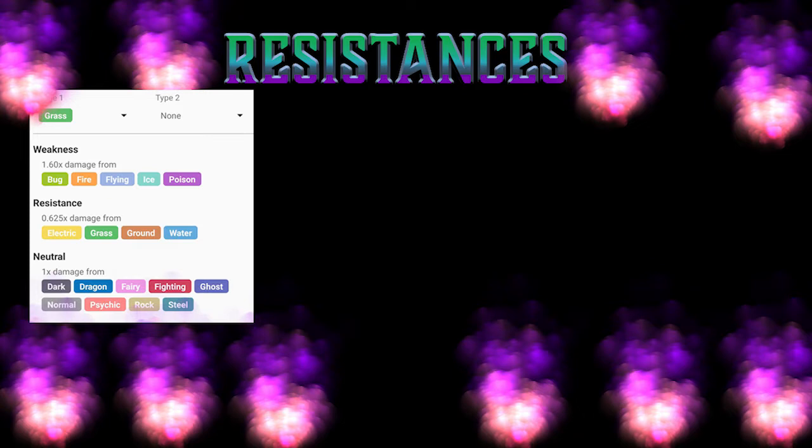Resistances. From the grass side, you're going to be weak to bug, fire, flying, ice, and poison. And you're going to be resisting electric, grass, ground, and water. The reason I break up the resistances like this is so that you can see where the final resistances come from.